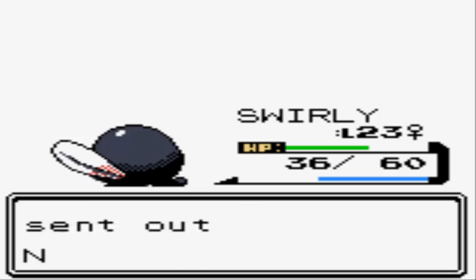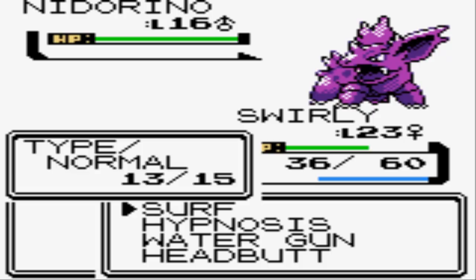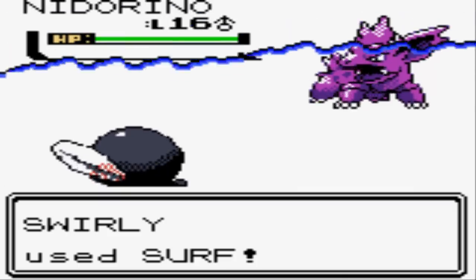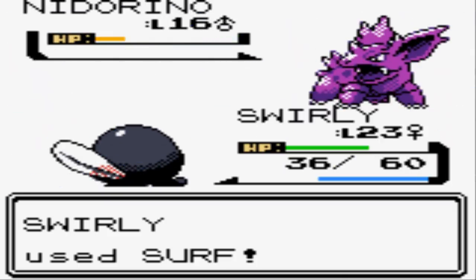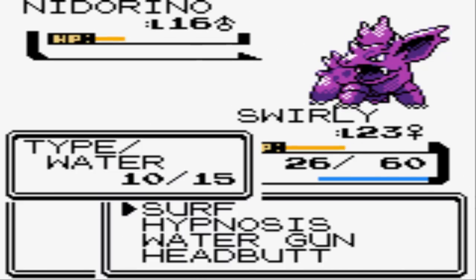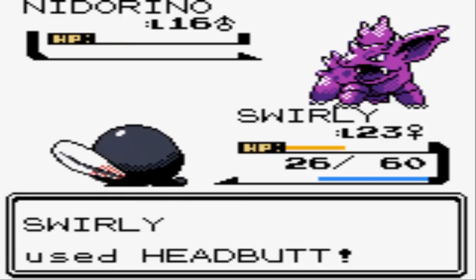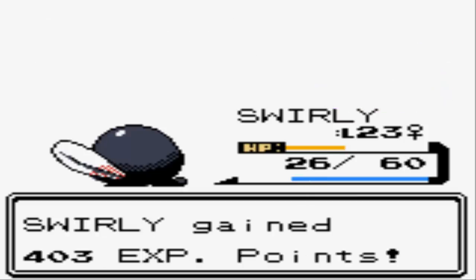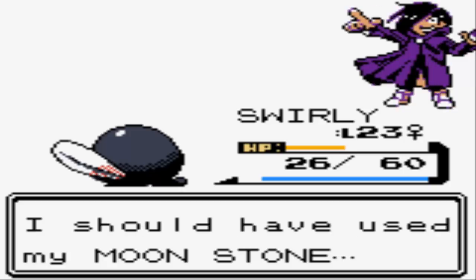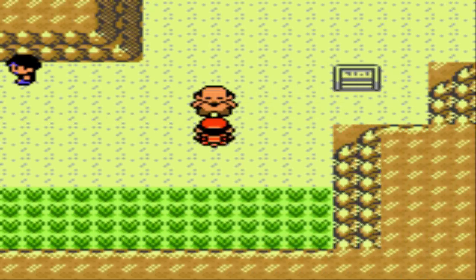He's gonna wrap things up with a Nidorino — it's just hilarious that you fight the King and the Queen inside and then you find this guy outside the cave with just a Nidorino. Swirly's on a tear right here. Level 25 is when Poliwag evolves into Poliwhirl, so if we keep it up we might actually get there in this video. Swirly's pretty close to level 24, and that'll do it for PokeManiac Shane. He even admits it — 'I should have used the Moonstone.'